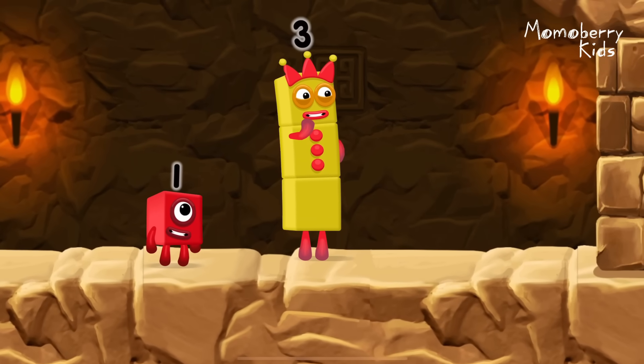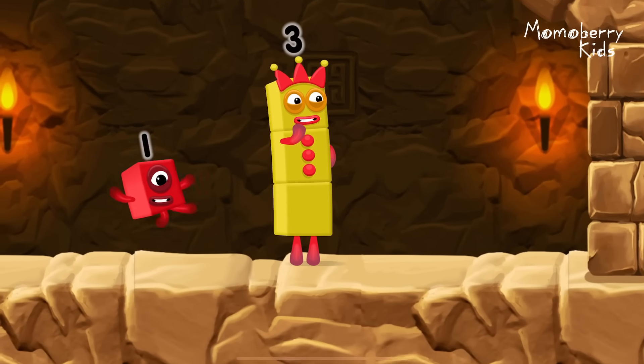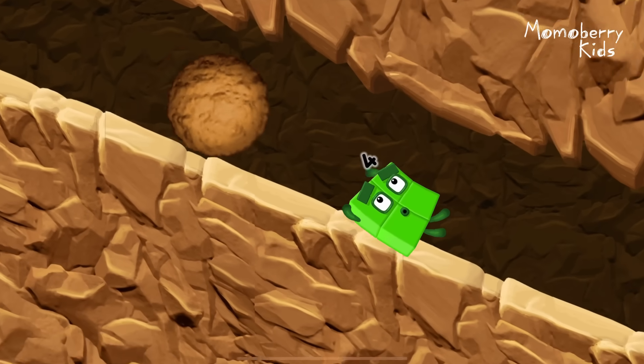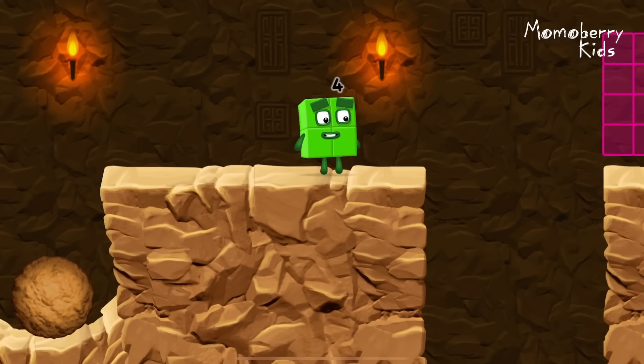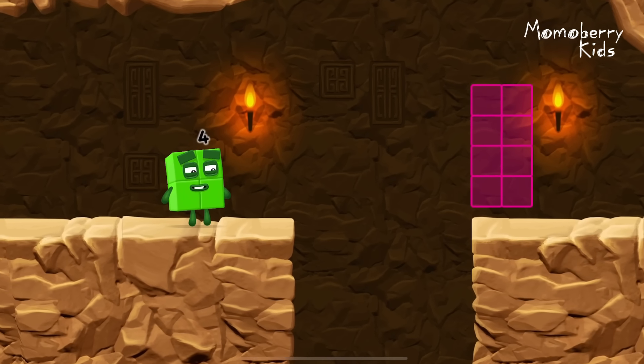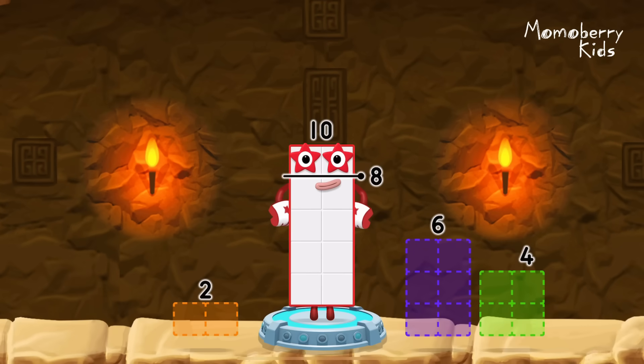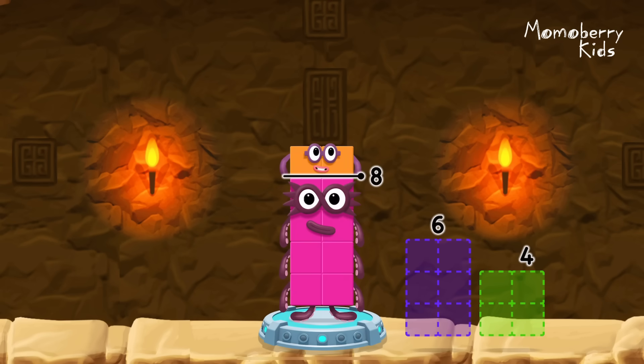I think three might need one's help to get past that wall. Two for two. Tap now. Take number blocks away from ten to leave eight. Two. Correct. Ten minus two equals eight.